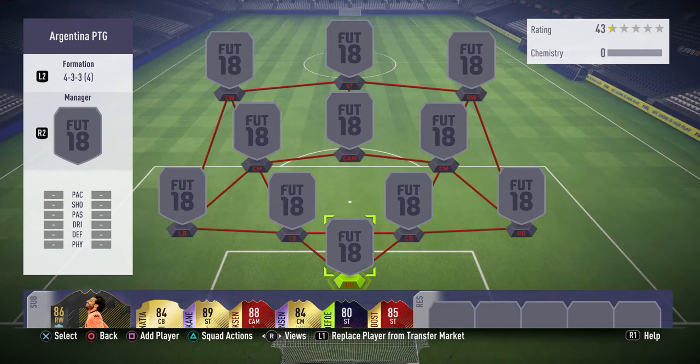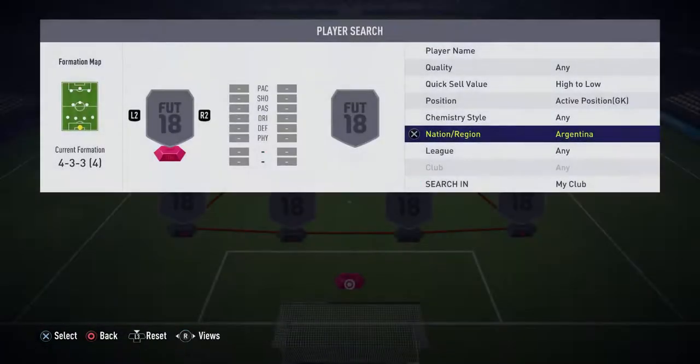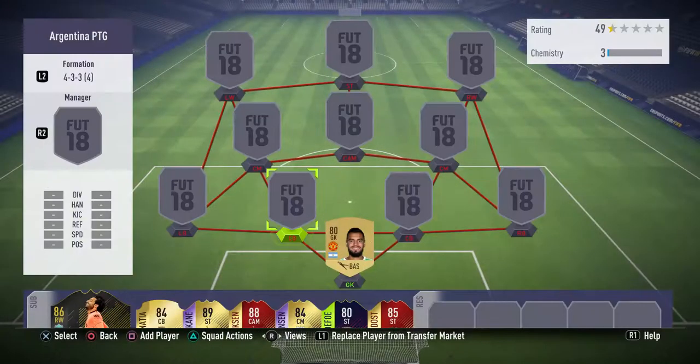Today's squad is featuring the Argentinian national team, which is actually a really really strong team. In previous years they've had very poor defense and goalkeepers, but they've really improved in terms of all-round capabilities. In goal we've gone with Romero - I believe he is preferred over Caballero at the moment. He only cost 900 coins, six foot four, really decent all-round stats for a non-rare goalkeeper, so I was really happy with his card.